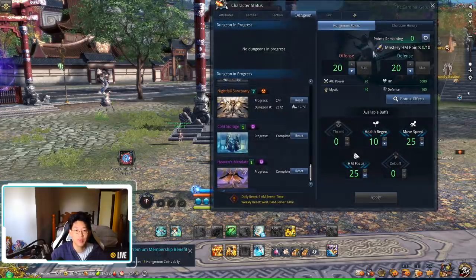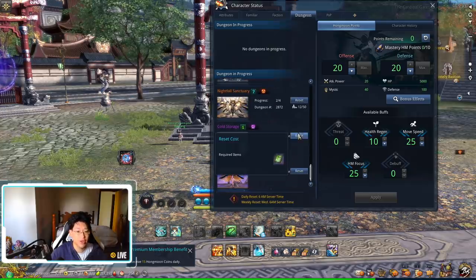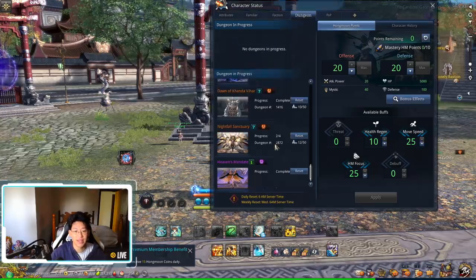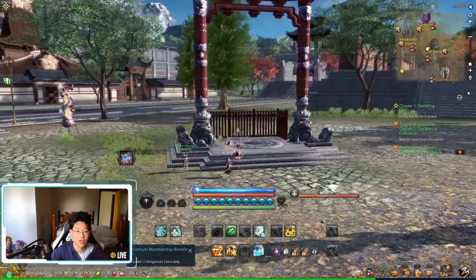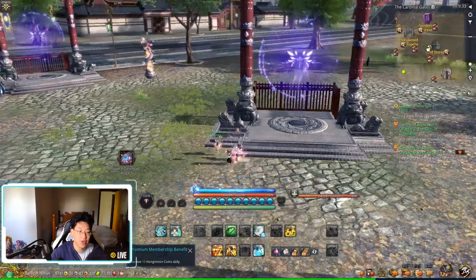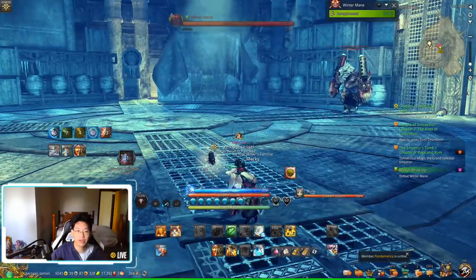Press P to open up this menu, go to the dungeons tab, and scroll down to find cold storage. Click reset, it's going to ask if you're sure, and you say yes — the door is now unlocked. However, you cannot redo the quest; it's still marked complete so you can't get another 13 gold or so. You just have to go in normally to kill the boss.